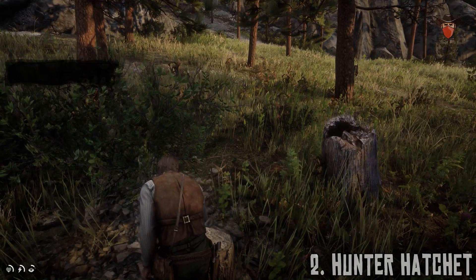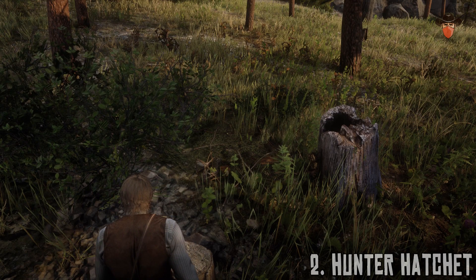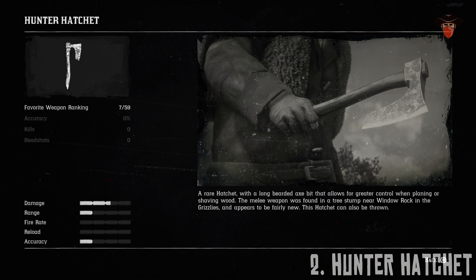Someone's left the Hunter Hatchet conveniently for you to find. It's a rare hatchet with a long bearded axe bit that allows for greater control when planing or shaving wood. It can be thrown too — throw it in the head of an enemy.